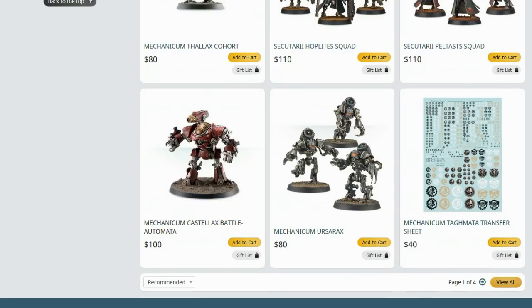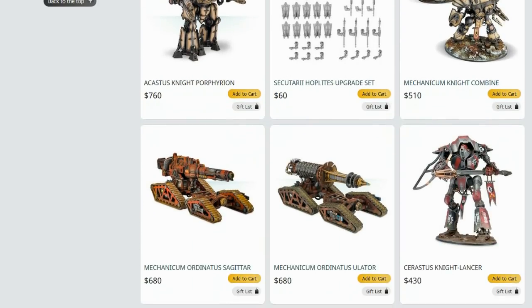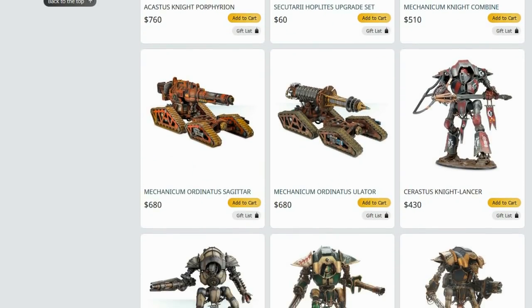Belicosa's good, Hoplites are good, Peltasts are good, Ursarax are good if used wisely. Knights are fine. The Ordinatus Sagittar - there aren't many times when you're like, I need a Bellicosa pattern Volcano Cannon and can fit it comfortably into my list. There just aren't that many times.